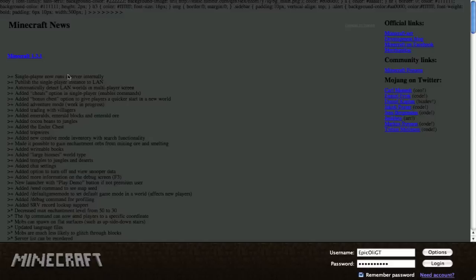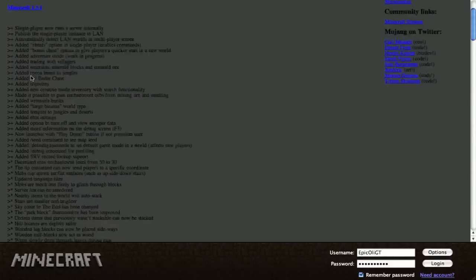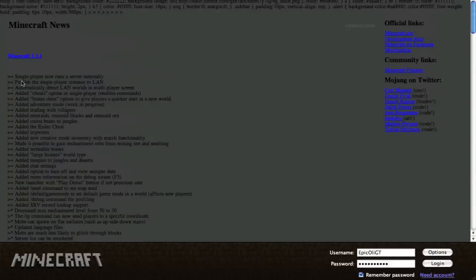What's happening YouTube and welcome, my name is Elie's GT and today we're taking a look at Minecraft 1.3.1. Here you can see on the launcher page when you open up Minecraft — if you have a legit version, it will tell you all the things that have been added in 1.3.1.